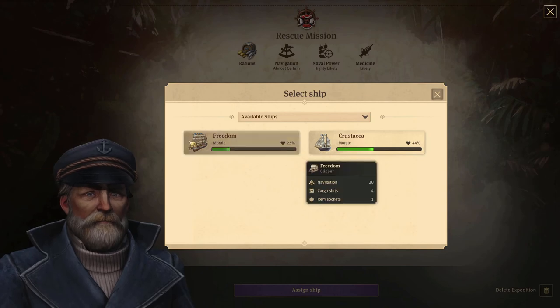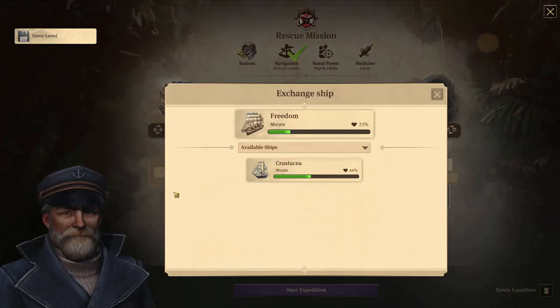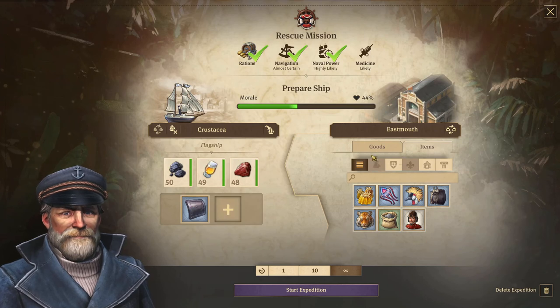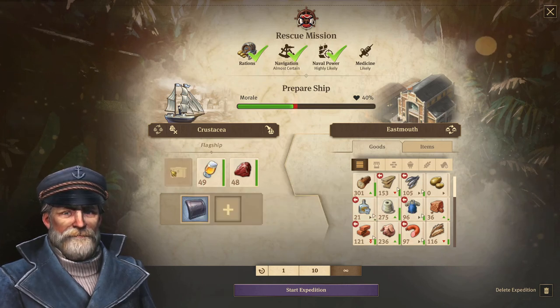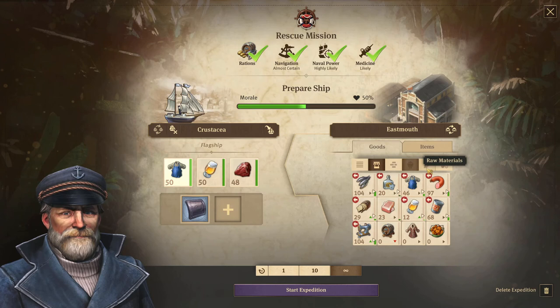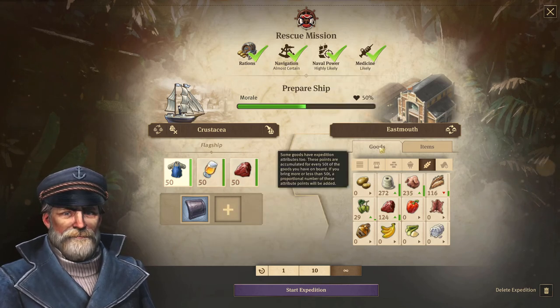Let's take our new clipper - Ship Shape. We need to change the ship. I want to have our flagship because of the naval power. We already have rations but we do need medicine. I would like to use schnapps instead of beer but we don't have 50 yet. We can also use work clothes, so let's remove the coal and instead get work clothes. We'll fill up with beer. We need more navigation and naval power - do we have anything that helps with that?